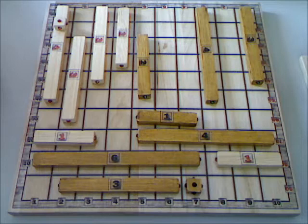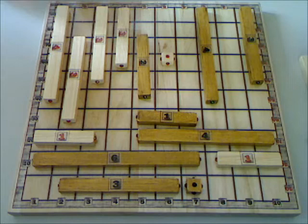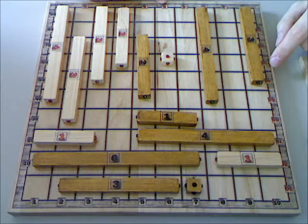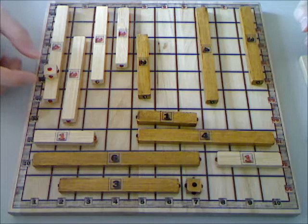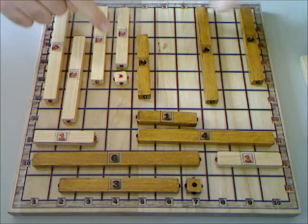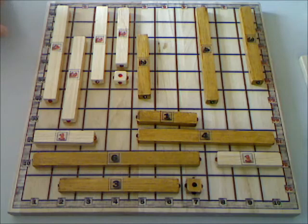A player can score less points than he is entitled to in order to leave his counter in a more favorable position. For example, I'm the red player, I have 35 points, and I score like 15 points — I should go here, but I can stop a bit before, because at the next move I will have to remove this piece and I will be able to double the score with my counter.